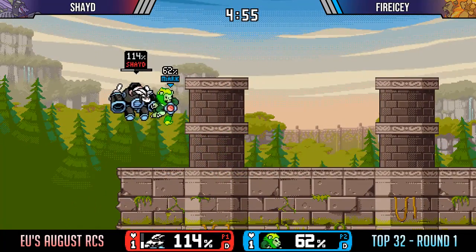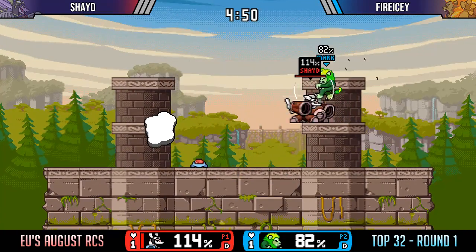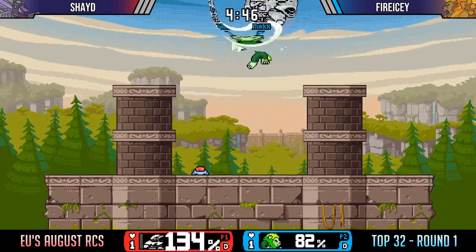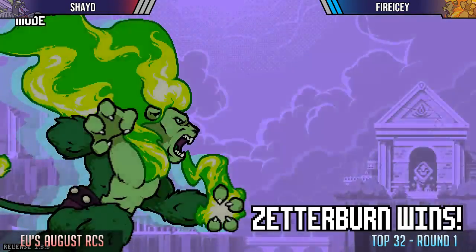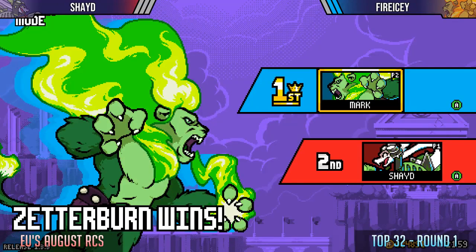Tries to redirect the missile up there — you can see Eliana just redirecting the missile to where she wants it to go. Whips it, goes for the sweet spot up there. And that's a win for FireEisey, 2-0. Strong showing for both players, though. That was really close. That's a good game.